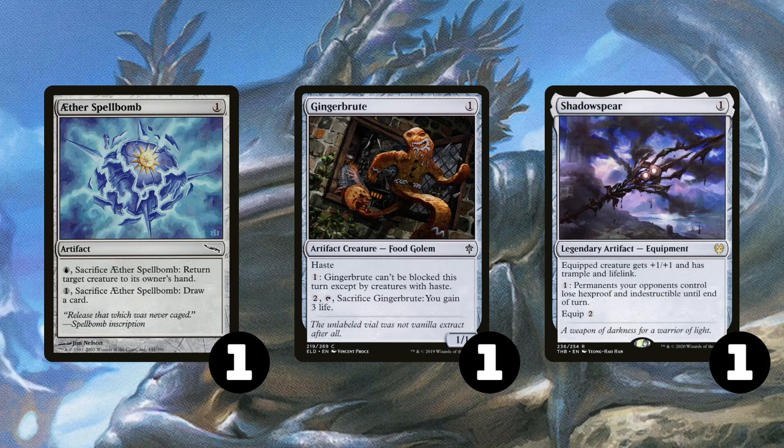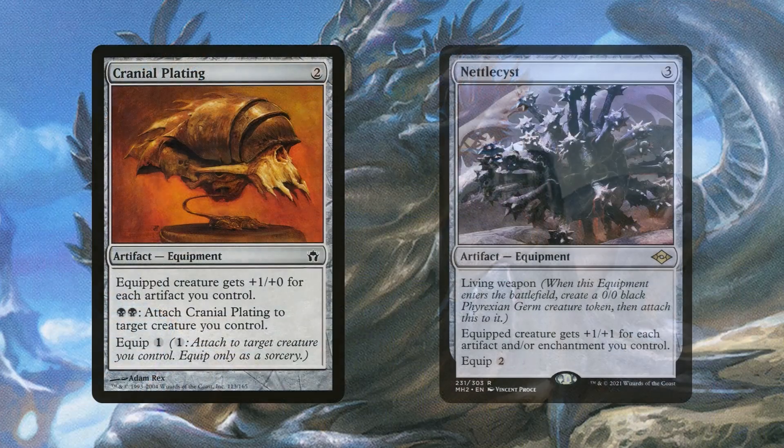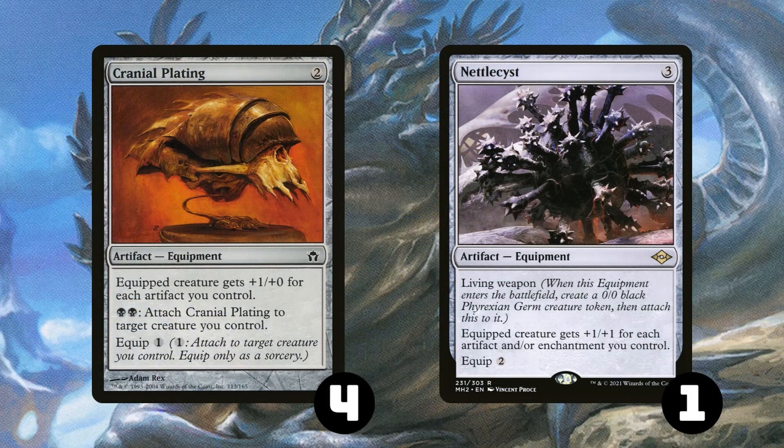We have 1 copy of Shadowspear, because it's just one of the better equipments that's been printed in Magic in general. Having both Trample and Lifelink means that it's both good when you're ahead and it's good when you're recovering from your opponent's fast start. We have 4 copies of Cranial Plating because they can close out the game very quickly and they have a double black to re-equip ability, which can cheese our way through some instant speed interaction like Solitude or Unholy Heat.